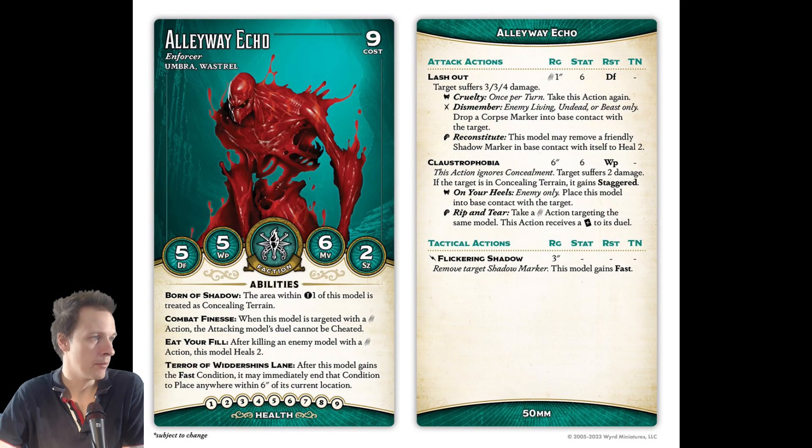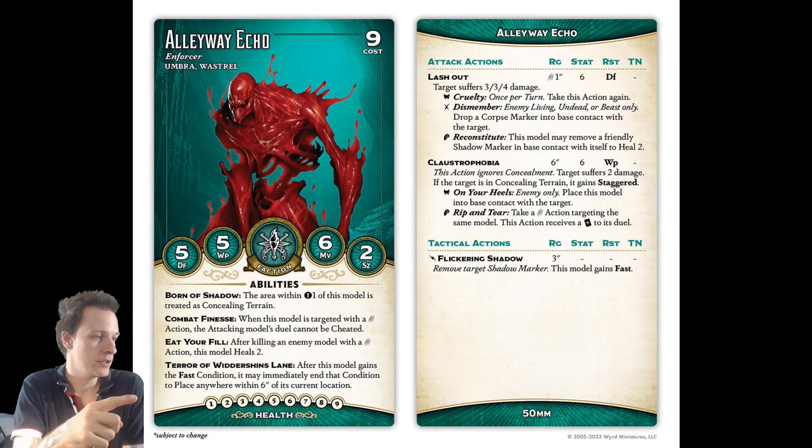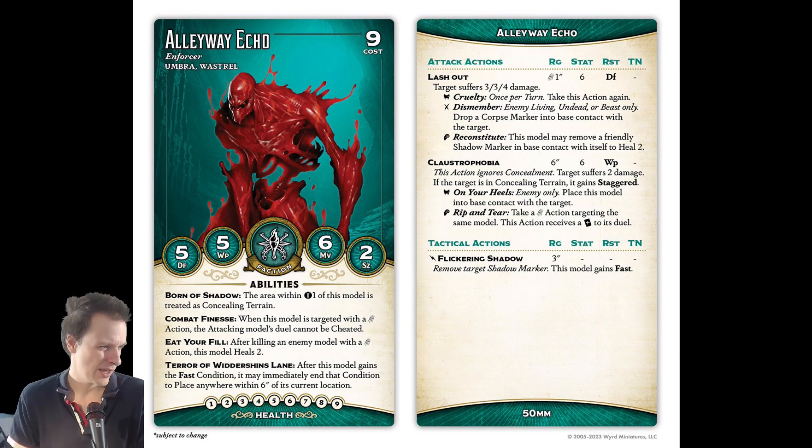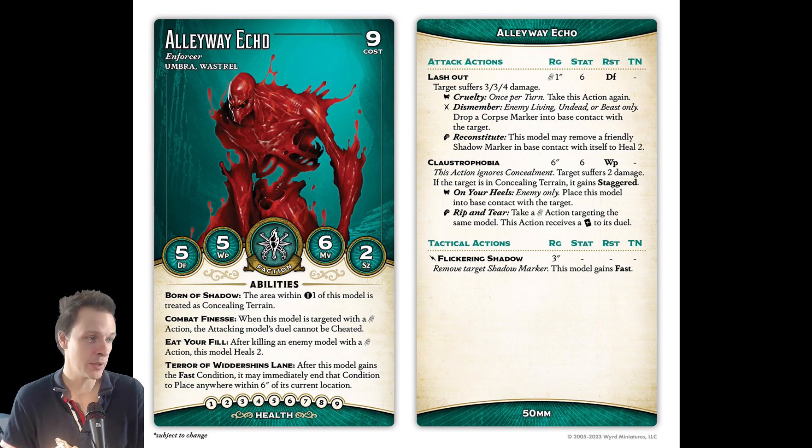This Umbra model has Born of Shadows, which all Umbra models basically have, together with Terror of Wider Shine's Lane — that's how you say it — and it is a really interesting ability. After this model gains the Fast condition, it may immediately end that condition to place anywhere within 6 inches of its current location. Flickering Shadow is a Bonus Action, 3 inches, No Flip — remove target Shadow Marker and this model gains Fast. Which means it's basically a leap.